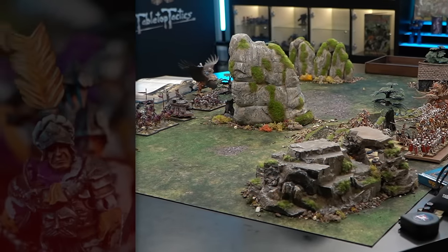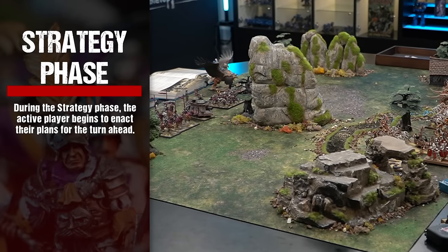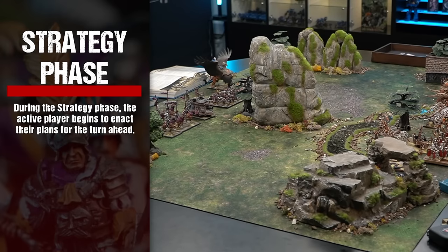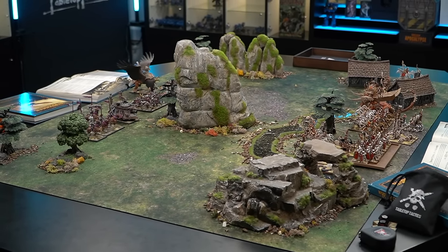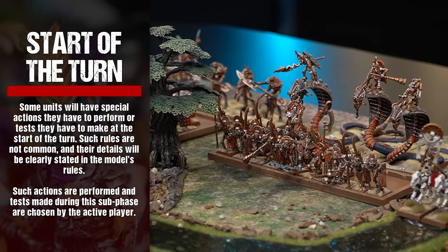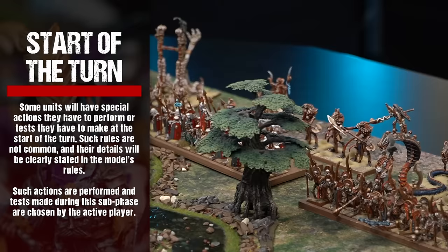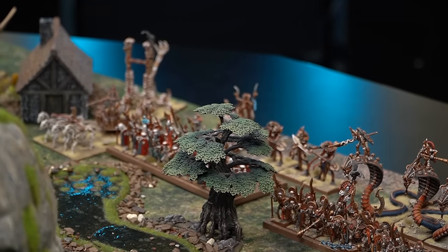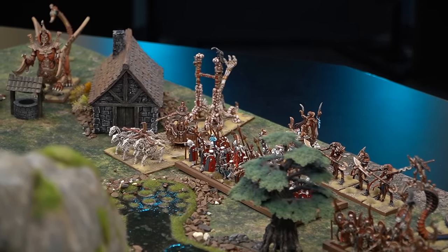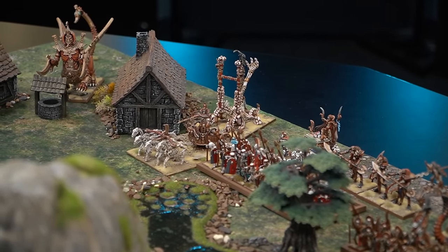During the strategy phase, the active player begins to enact their plans for the turn ahead. Key to this is wizards channelling and manipulating the winds of magic, and commanders rallying their forces through strict orders or inspiring words. Some units will have special actions they have to perform or tests they have to make at the start of the turn. Such rules will be clearly stated in the model's rules.